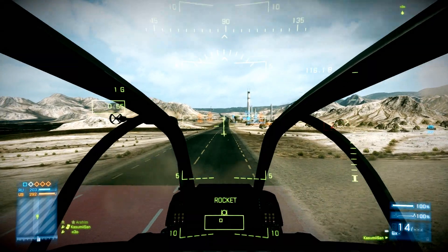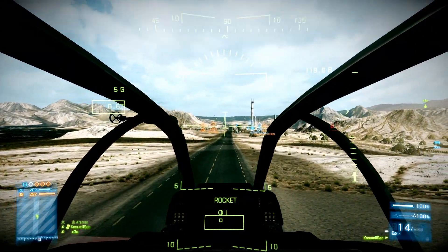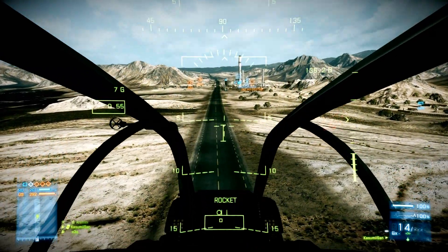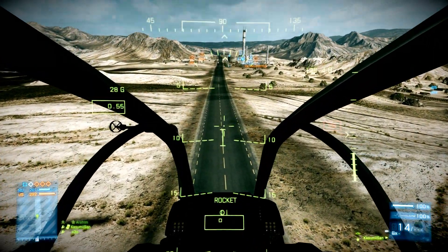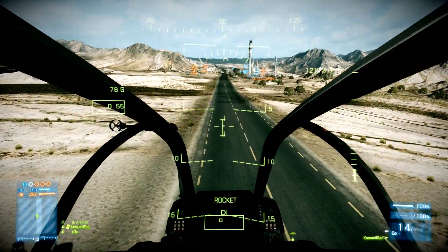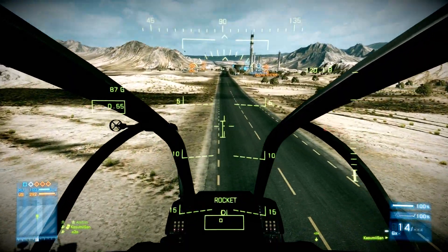Most people who I see crashing 5 seconds after take off have problems with the next thing. When you push your mouse forward, the nose of the helicopter will point down. You will have to compensate this by pressing W. I am not going full speed here.